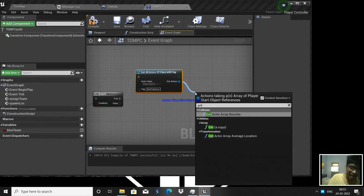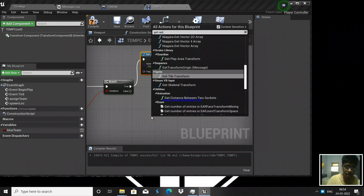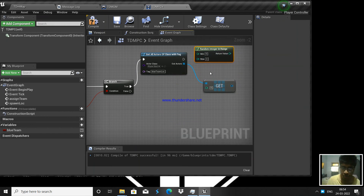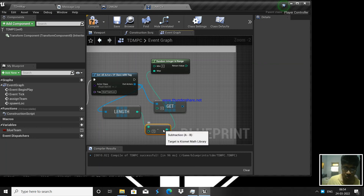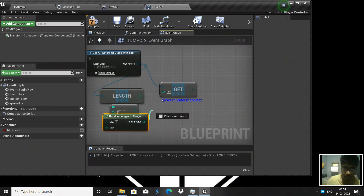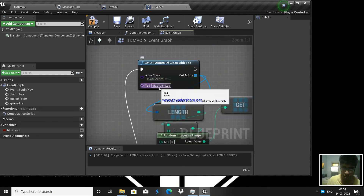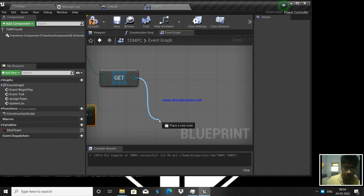If it is blue team, get all actors with the 'blue team location' tag. We don't want everyone spawning at the same location, so we use 'Random Integer in Range' — minimum zero, maximum is the array length minus one, because arrays start at index zero. This gives us a random index. We get that player start from the array, then get its actor location.